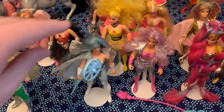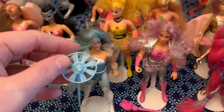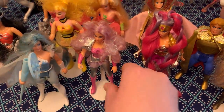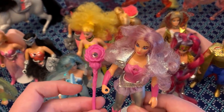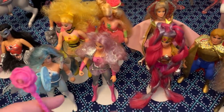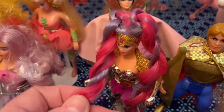Frosta is here — she's missing her skirt, I need to get that, but she has her staff. I have Glimmer and Glimmer has her staff as well, but I don't want to put it in her hand because I'm afraid it might crack her hand — that did happen back then, you'd get them stuck or the hands would crack. Her hair is coming a little untwisted so I need to fix that.